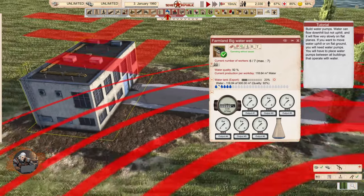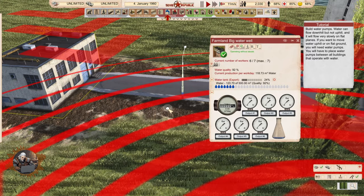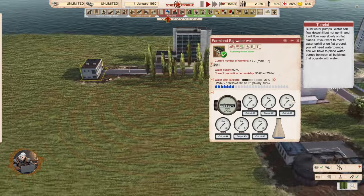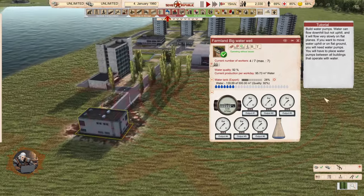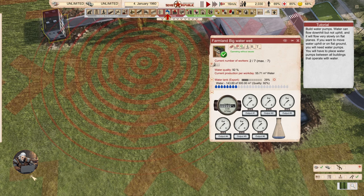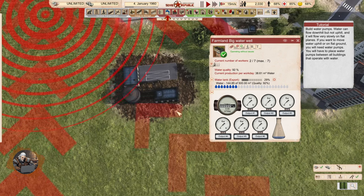So this is our water well — we have some water here. There are a bunch of outputs with pressure bars. That probably shows whether you need pumps, because if you don't have enough pressure you will need the pumps. Obviously pumps require electricity.